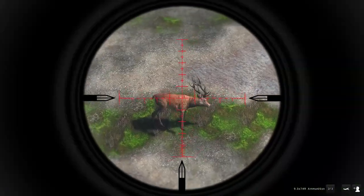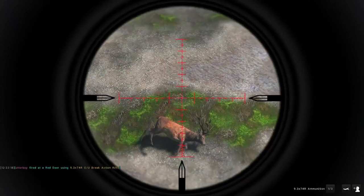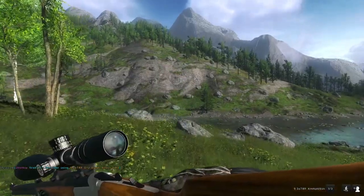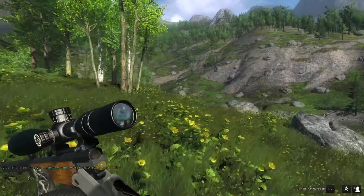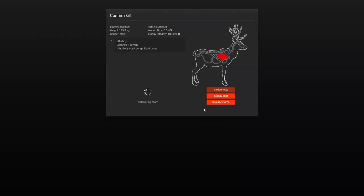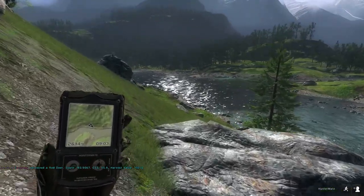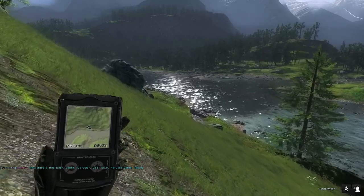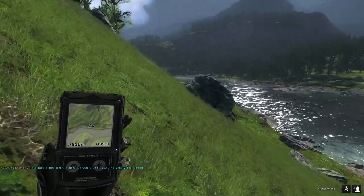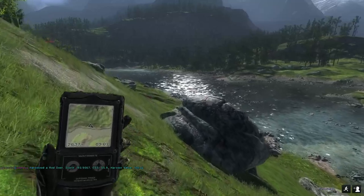Here we have the other one that got away from us. Let's try and drop him right there, and let's go and claim him. 193, so a bit better but still not what we're after. I'll get back to you guys when the next one shows up.